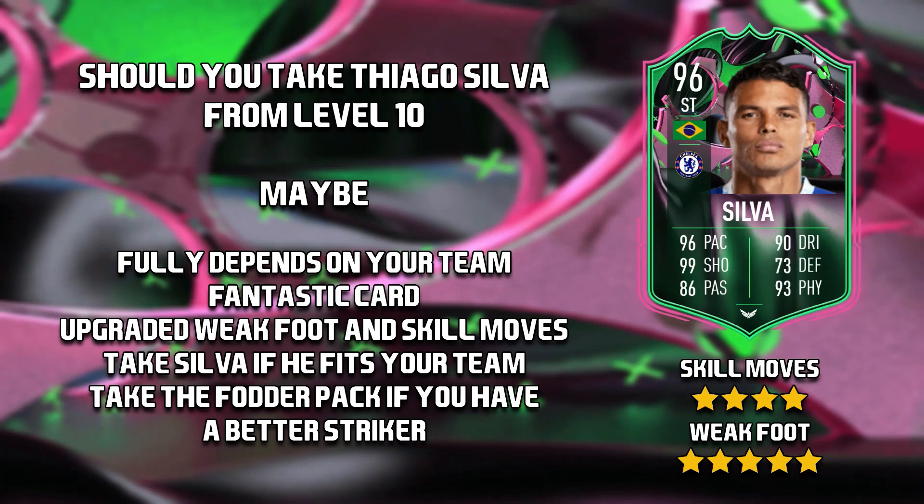As I said in my video yesterday about what to take from level 5 up to level 40, I said I'd take Silva for a player review, and then on my second account I'd take the fodder pack. Depending on who you have at striker, I would probably give this Silva card a miss. He is a fantastic card, don't get me wrong, but an 85 times 10 pack — what you could potentially get in that will most likely be far greater than the 92-rated Thiago Silva. So unless you're actually going to start and use Thiago Silva, I would probably take the fodder pack.